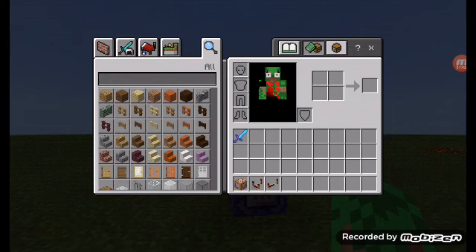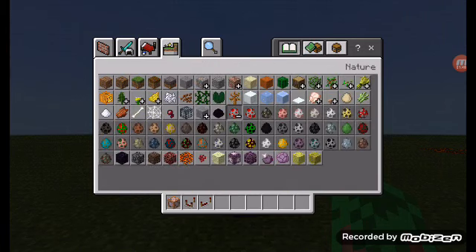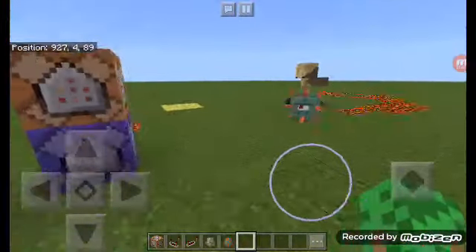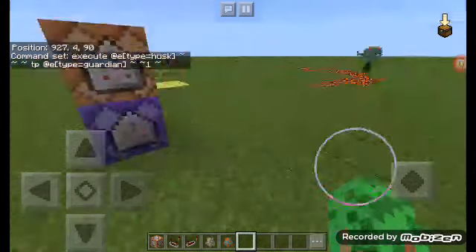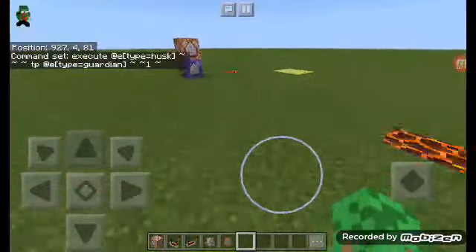Then get out some spawn eggs — we need the husk and a guardian. Heads up, this will cause some lag. So you spawn the husk and you spawn the guardian — it is right there. If you want it to be at head level, just change this to be like that, and then it will be like that.